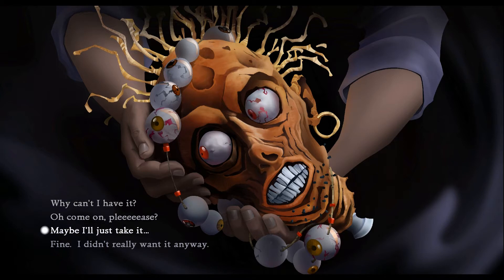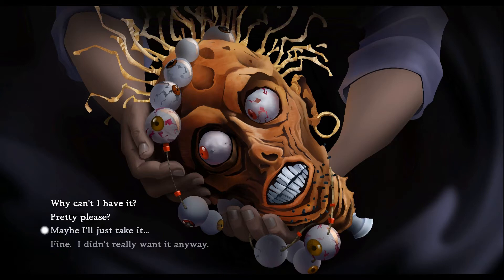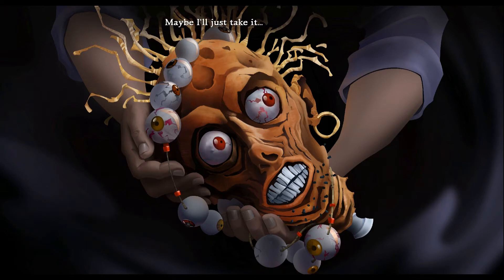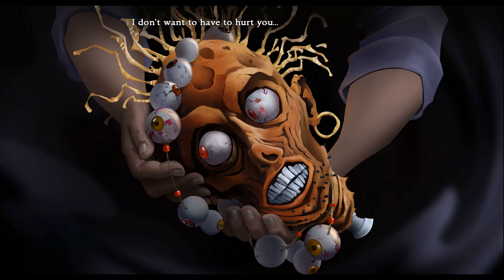Why can't we just take it off him? It's a head — he can't do anything. What's he gonna do, bite us? Maybe I'll just take it. Let's ask why: why can't I have it? 'I've got a bad feeling about this place. I think I might need it.' 'No, you don't.' Please! 'You can beg all you want, but you can't have it.' Right, that's it then. Maybe I'll just take it. 'Maybe you'd better not.' Why? 'I don't want to have to hurt you.' We're getting aggressive now.